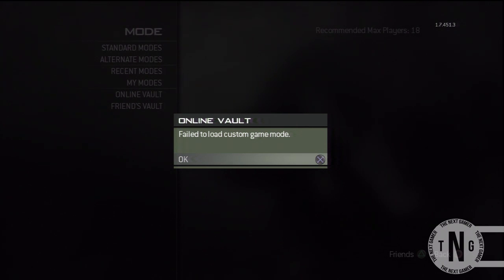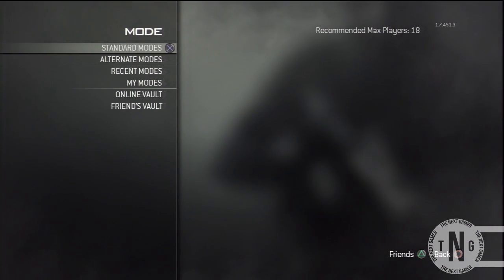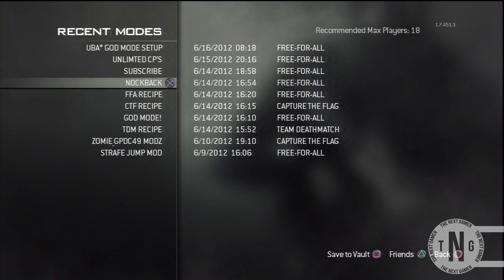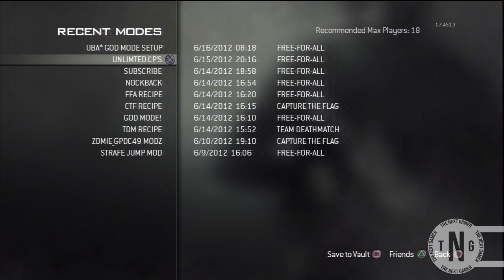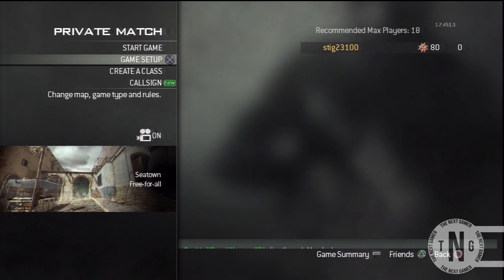All you want to do is go back to your mode and then go to recent modes, and as you can see all of my mods are in there — I've got unlimited care packages and god mode. All you have to do is just click that and it's basically loaded. It won't say that it's loaded, but once done just click start match or start game.